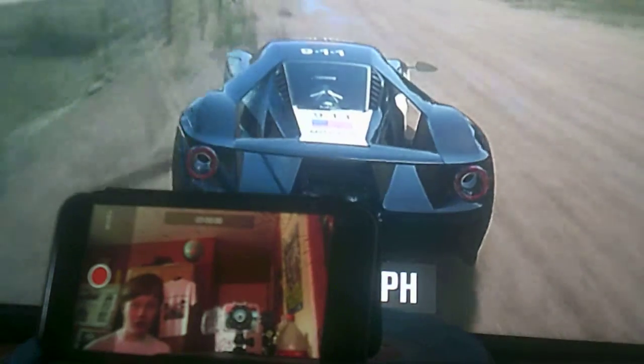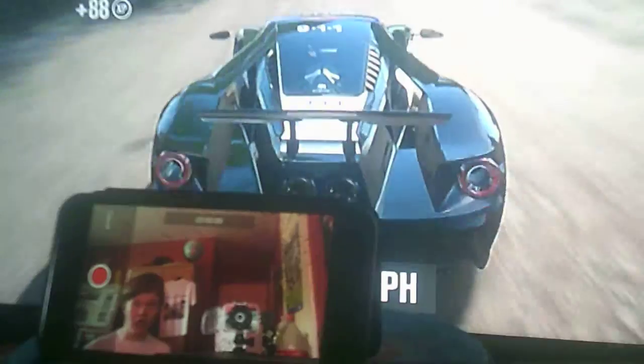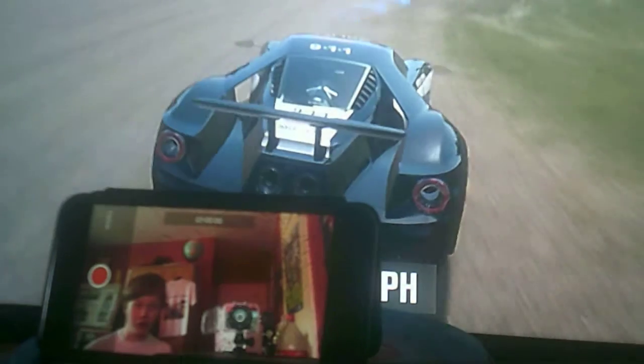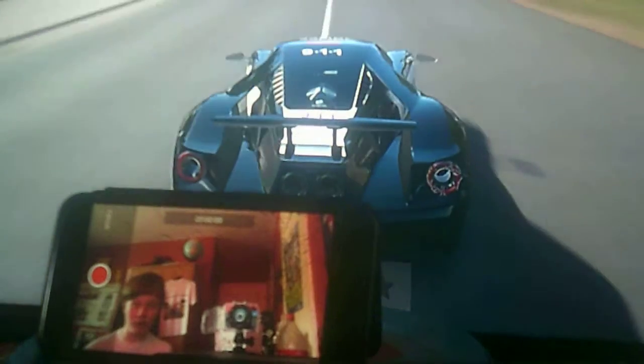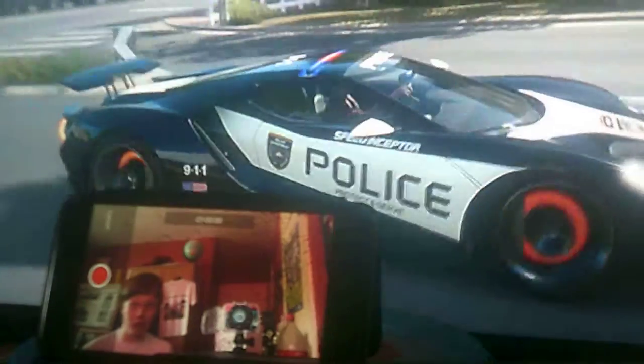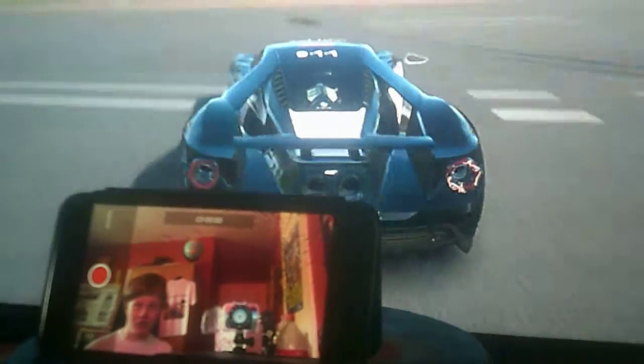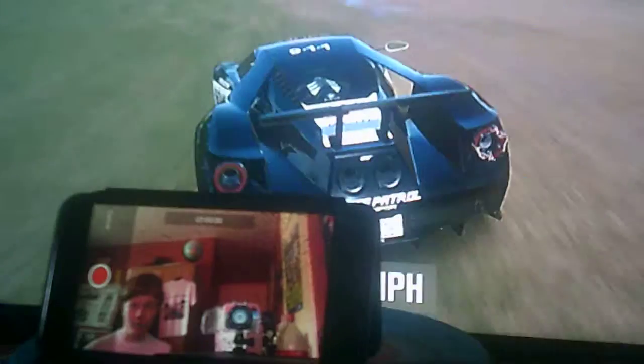Now we're going to be talking about what's going to be in the new Forza. This one is going to be set in Japan, which is going to be quite surprising, because this one was in Australia, and Forza Horizon 2 was set in Europe. Japan's going to be interesting because Japan is quite a small country, so it's going to be an interesting setting to make Forza Horizon 4. All the Forza Horizons have been set in different countries — Forza Horizon 2 was set in Europe, basically the European version.